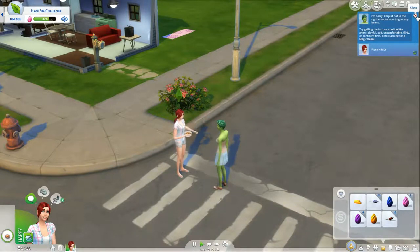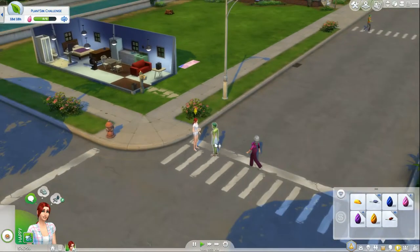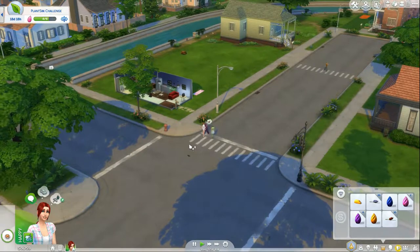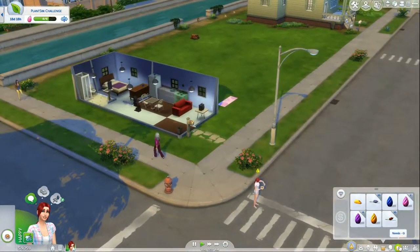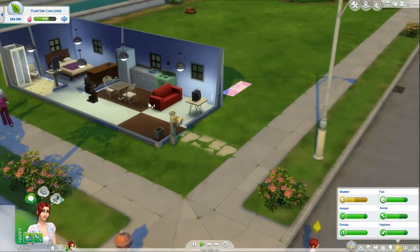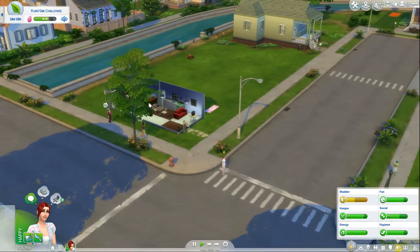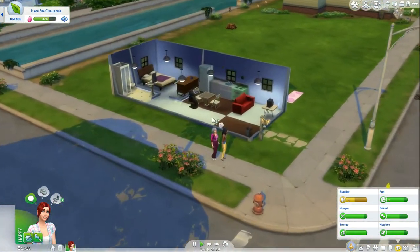We need — what do we need? We have sad, we need angry and confident. He was playful — well, we already had that. In fact, we have a ton of playful ones. We can apparently change their moods, but it's fairly difficult. They leave, they don't stick around for very long — they're on their way somewhere, they don't have time to just hang out.